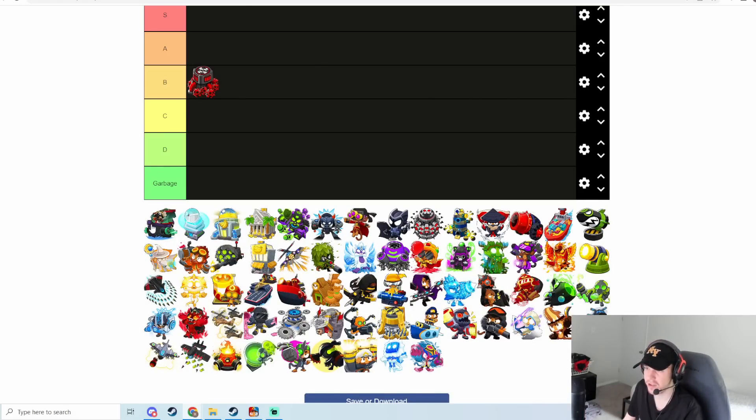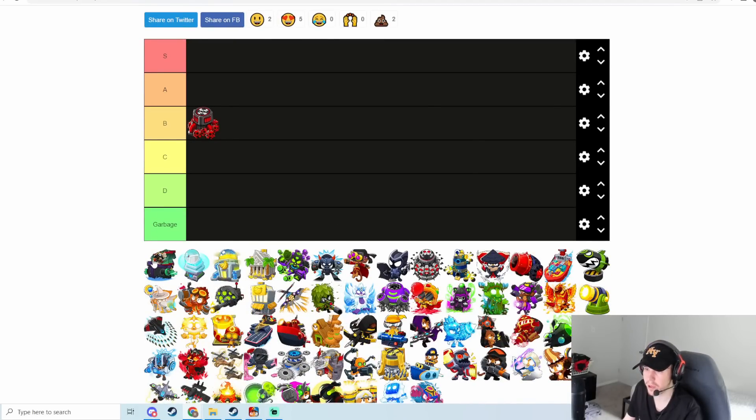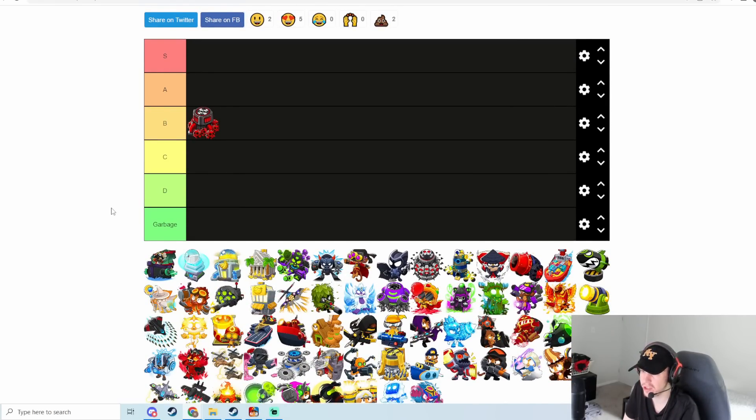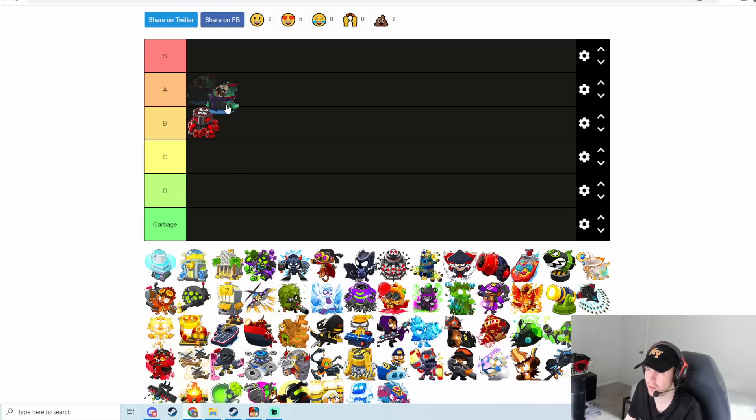Next one is the Pirate Lord. The Pirate Lord upgrade on the boat allows it to pretty much instantly kill anything — a ZOMG, fortified ZOMG, DDT, anything like that, no matter the health. It can kill three items total: one ZOMG but also hook in two other lower-class balloons with the ability. The popping part of it is pretty useless, so I'm pretty much only looking at this for the ability aspect. This is one of the best mid-game defenders in the game, especially against fortified balloons, so I'm going with A tier.